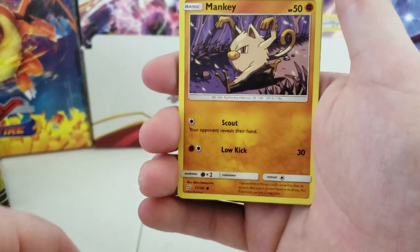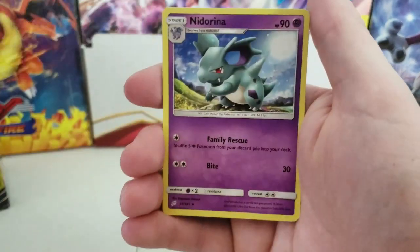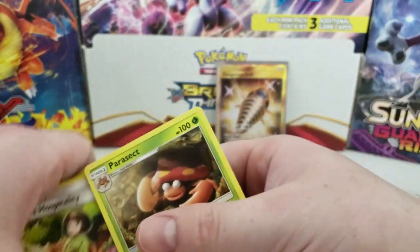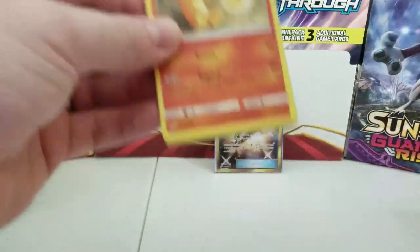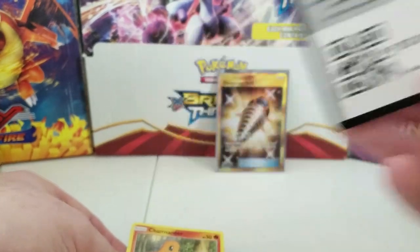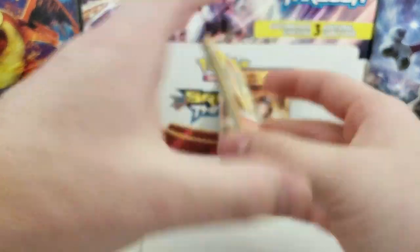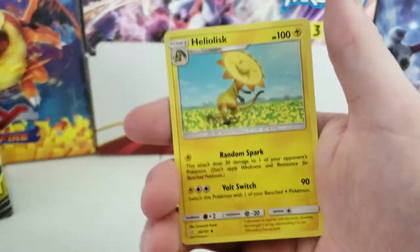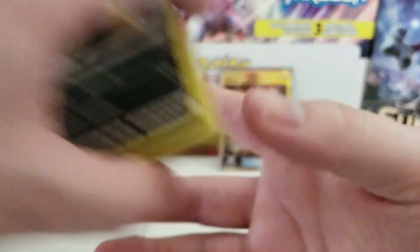Pack three: Healed Tile, Mankey, Gold Picks, Pancham, Squirtle, Psychic Energy, Nita, Nidorina, Dual Blade, Erica's Hospitality, Reverse Holographic, and a Parasect. Pack four: Charmander, Mankey, Litten, Emolga, Mareep, Fire Energy, Buff Padding, Spiritomb, Helio Stick, Nita, and a Pangoro regular rare.